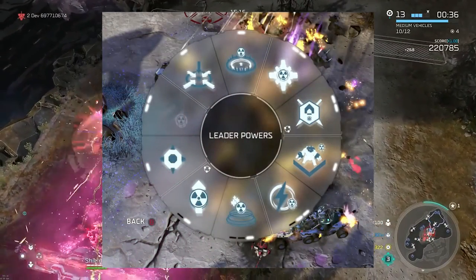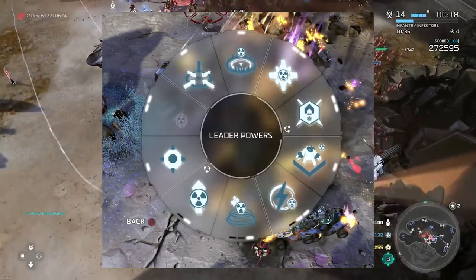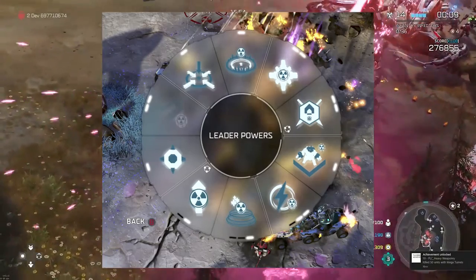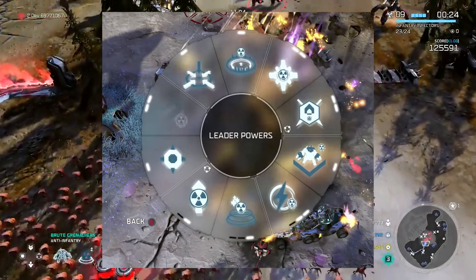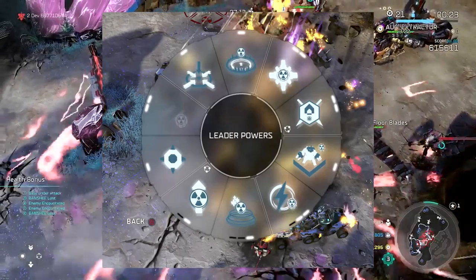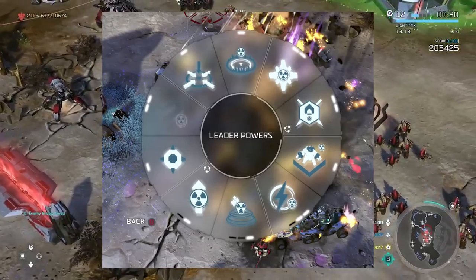Leader power number six is Infusion Tech — the damage and effects of infusion areas are increased and infusion-focused units are cheaper, so brute grenadiers and other infusion units will cost less, which is awesome. Also, race scorch mortar ability and blister back rounds now leave incendiary gel on impact — that might actually be what infusion is: an area of effect where units that enter are either slowed and hurt or suffer something similar to Ginsano's inferno burn. Leader power number seven looks like a teleport.